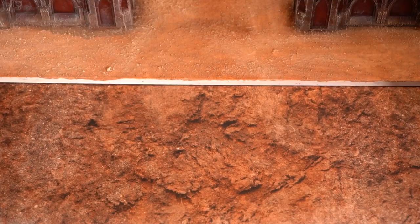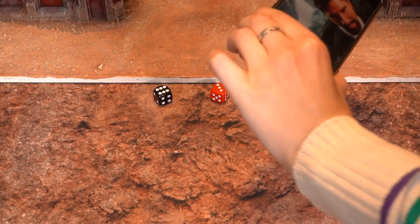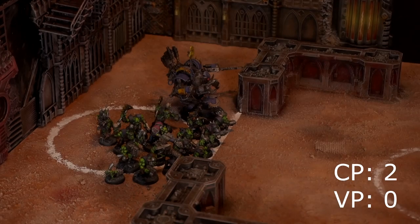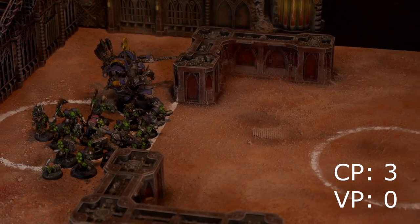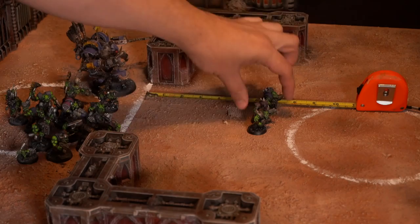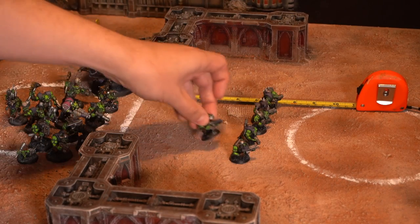We rolled off to see who goes first, and with a 6, Orks are going first. Orks turn 1, here we go. At the start of the turn in the command phase, I get an additional command point, bringing my total command points to 3. Onto the movement phase — I'm going to be advancing all of my infantry up as far as possible to get into the fight as soon as possible.